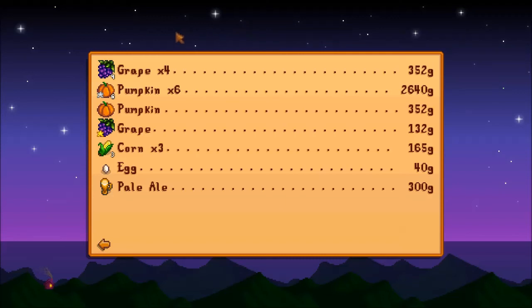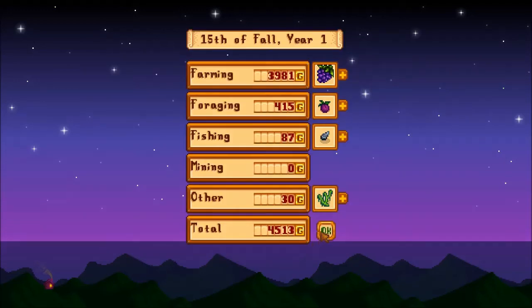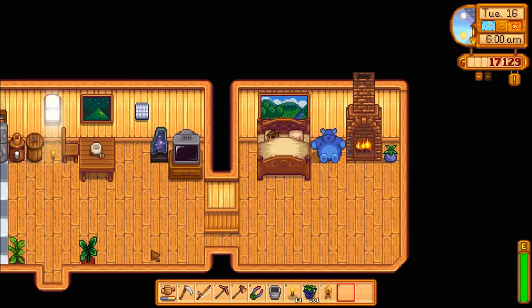Pumpkins sell for so much — they're like the cauliflower. 352 for one. That's crazy. Look how much I made — I mean, they took half a season to grow, but wow, made some serious bank. Alright, it's the 16th of fall, Tuesday. Time for the Stardew Valley Festival.